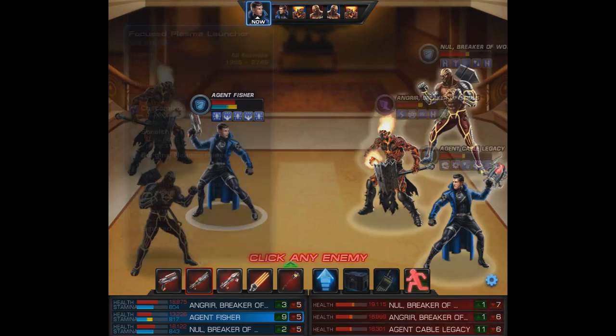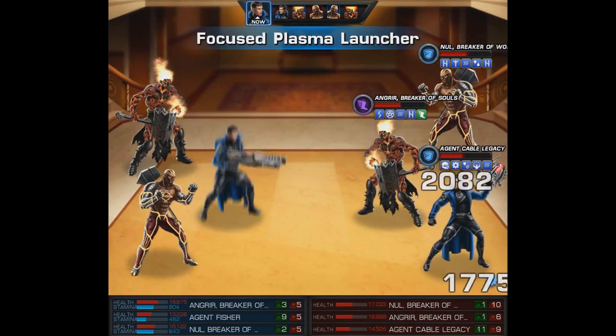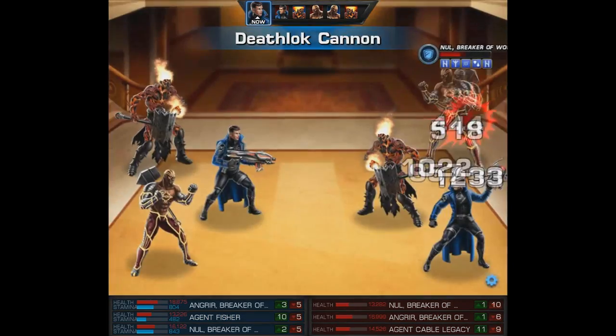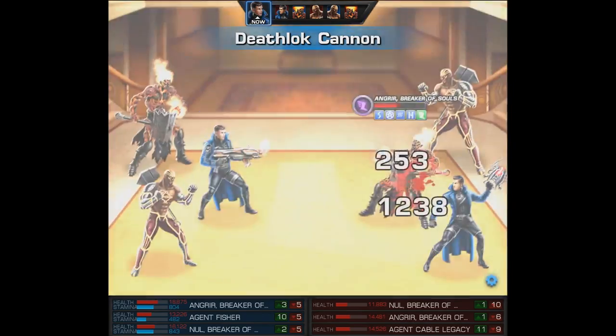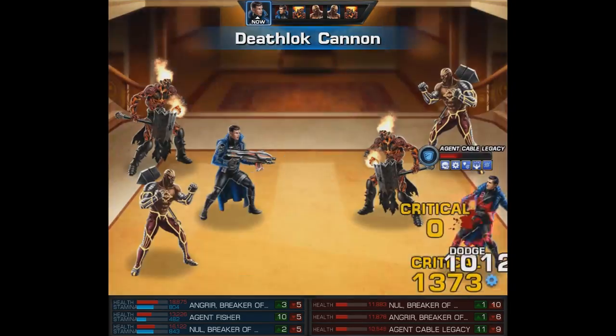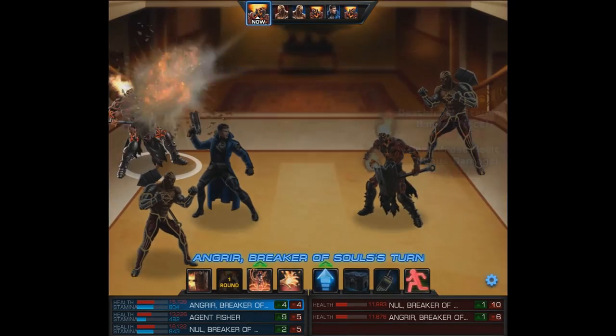More importantly, we're going to try to use the Focused Plasma Launcher and set up our Death Lock Fist. This is going to hit everyone except for Angerer, and most importantly it sets up the enemy agent. We're also going to get a Death Lock Cannon activation since it activates after an AOE, firing on the entire enemy team — pretty awesome.